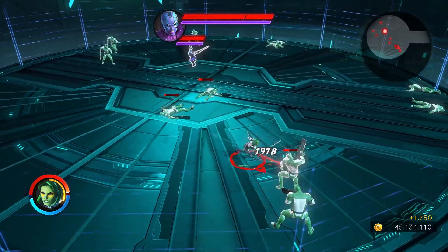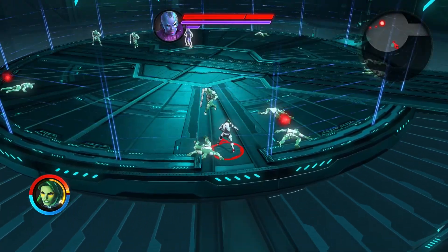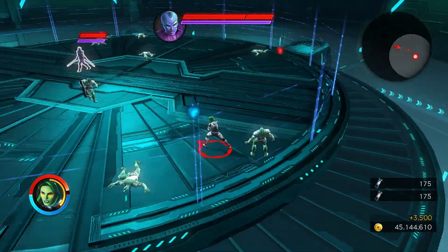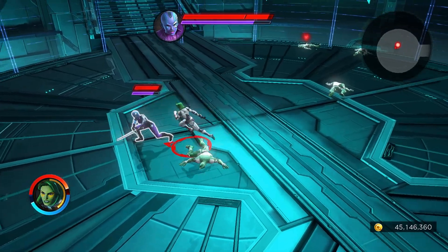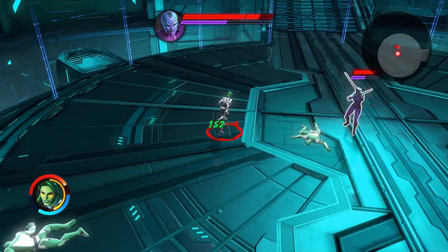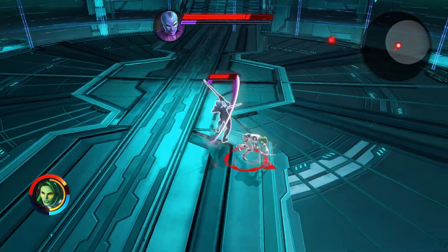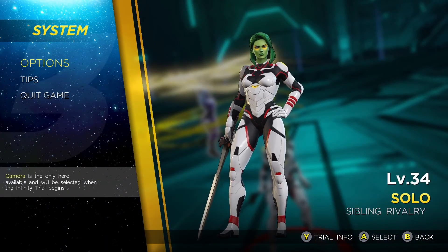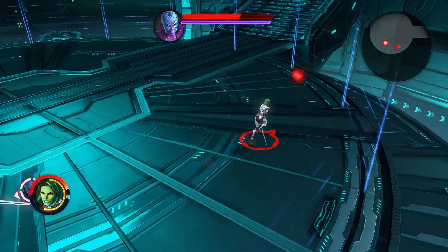The grunts do have blaster fire and I by no means got away unscathed, but their blaster fire is pretty trivial and you do have some margin for error. I'm focusing on taking them down as quickly as possible to minimize any unnecessary damage before it comes time to focus down Nebula. At this point, I'm focusing on a couple of uppercut heavy attacks as well as some aerial attacks as I fall and come back down. I checked my progress and I'm at about a third of the overall damage allowed, so I'm not super concerned, especially with all of the grunts basically taken out.